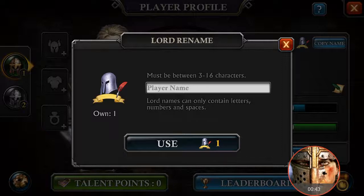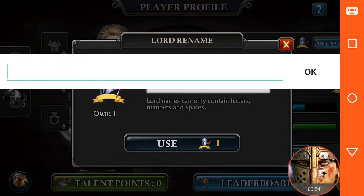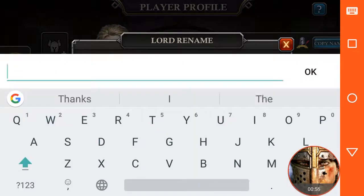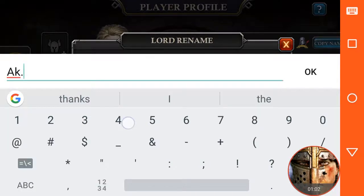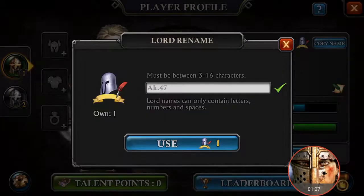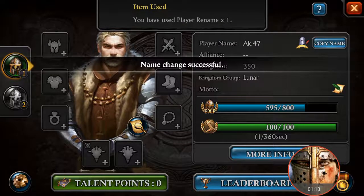Here you can rename your account — tap 'Player Name' to rename. After you tap it, a window will open where you can name your account. I'm going to name this 'AK47'. Tap OK and confirm — the name has been changed.